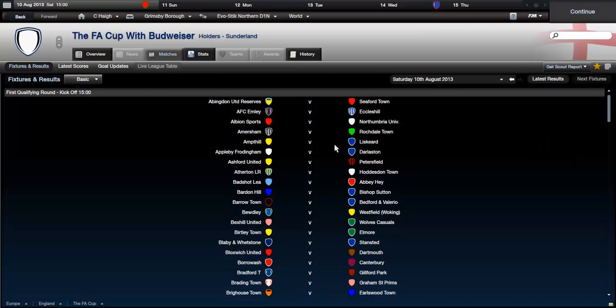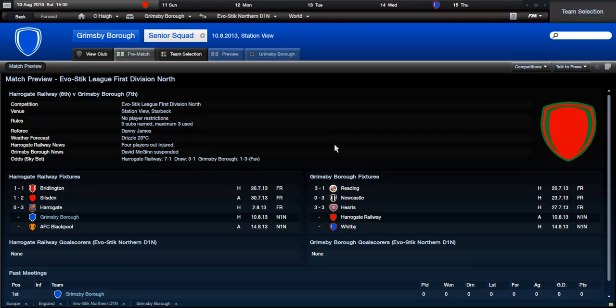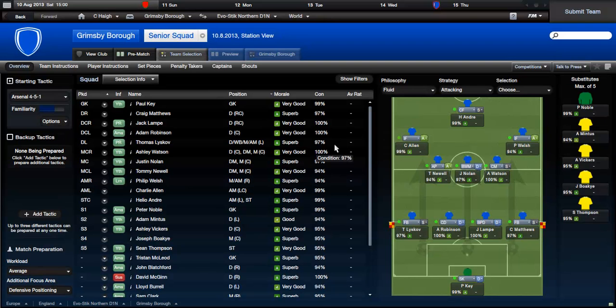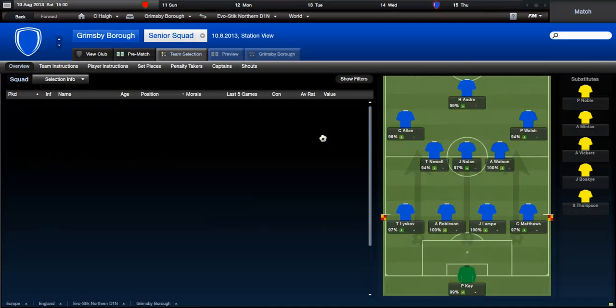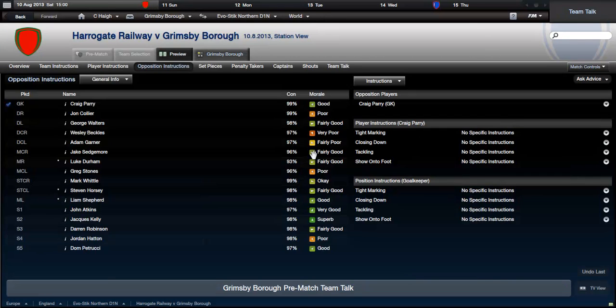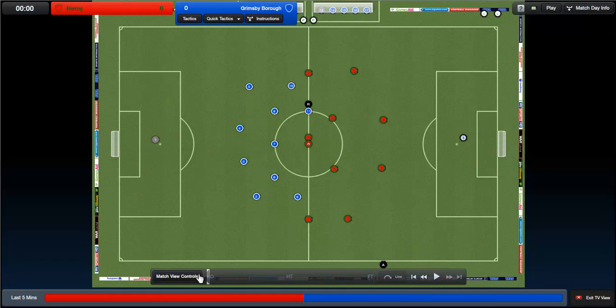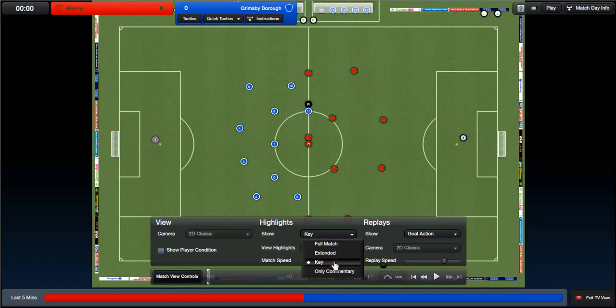I noticed that my little arrow key there is flickering slightly, so I hope this is not going to be jerky for you guys. It shouldn't be in 3D - it really shouldn't. If it is, then we're going to have a problem. It shouldn't be in 3D because I changed it. Should I show the key or extended? I'll leave it on key and see what you guys think. I'll leave it on goal action also.